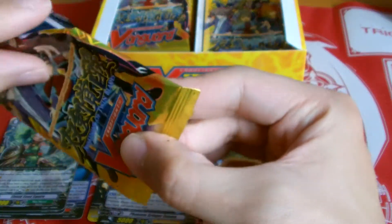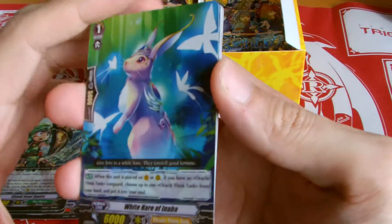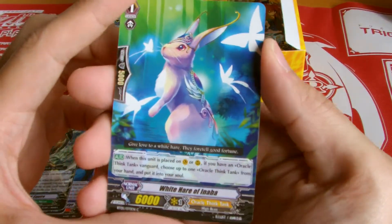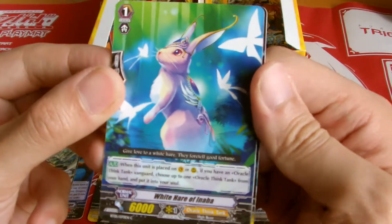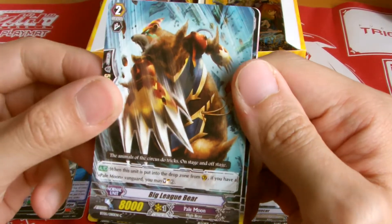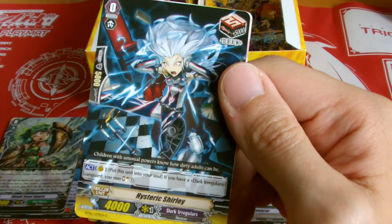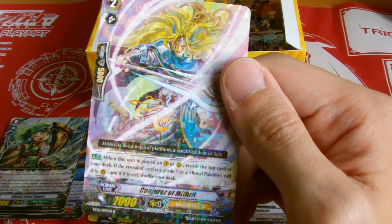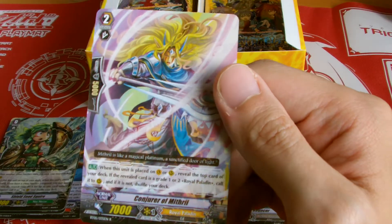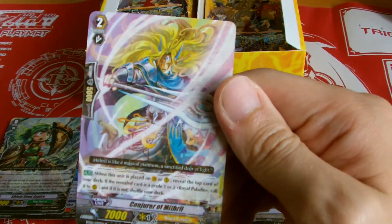So guys, if I open up Booster Box 5 please comment, subscribe, and give thumbs up for this video. Tell me what you think of my pulls and what Triple R or SP card you've actually pulled. This is Oracle Think Tank. Pale Moon. Battle Maiden. Oracle Think Tank again. Dark Irregulars. And Royal Paladin — our first Royal Paladin! A Rare. Looks kinda amazing.